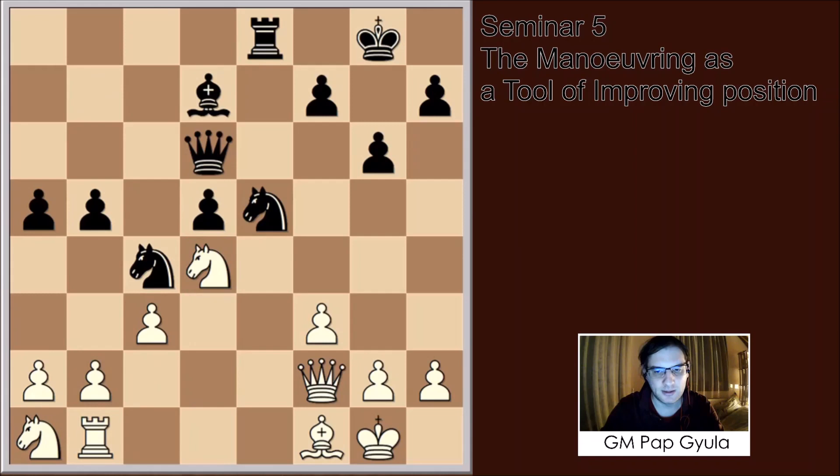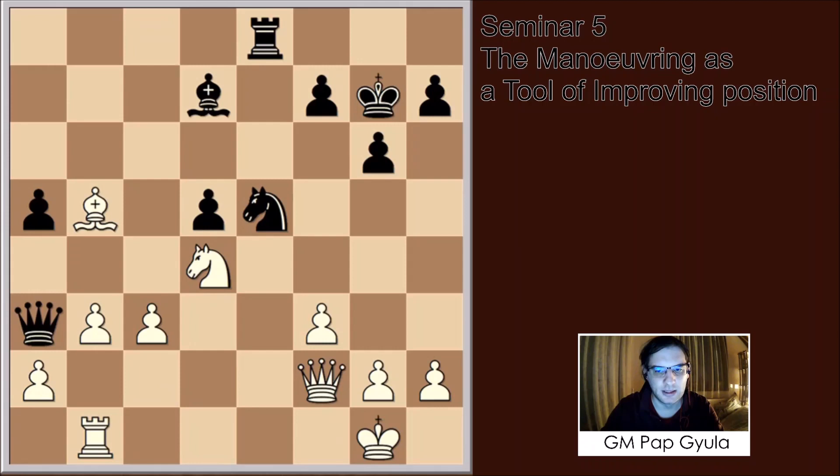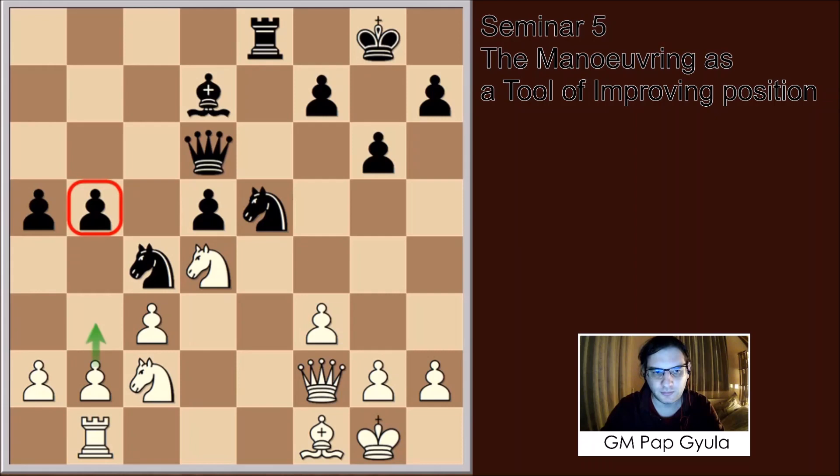Black plays the same way — after b5, Knight c2, we are already threatening to play b3 and take the pawn. I looked at a line like King g7, b3, Knight a3, takes, takes — and the pawn is falling at the end of the variation. So Black has to be ready for this.